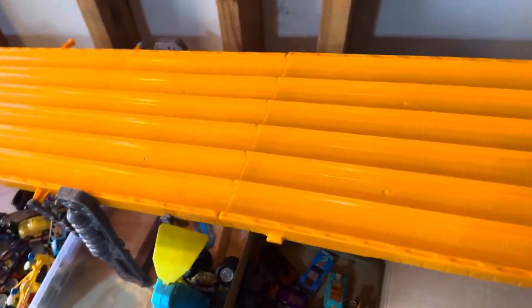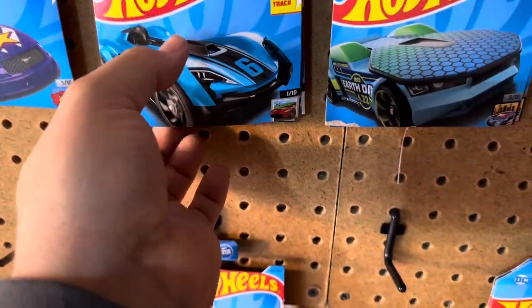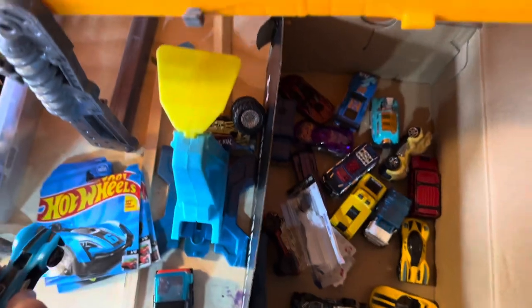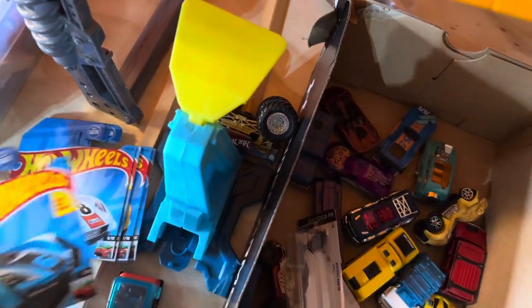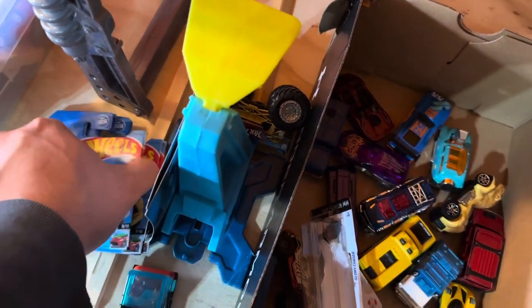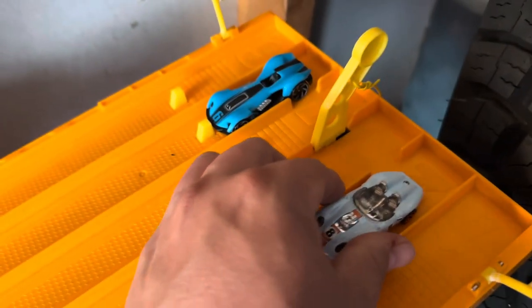I think we need to do a Roadster race — Roadster race only. I've got all the Roadsters here. We're going to do Blue Car, it's the Roadster Bite. We'll throw him in lane 5. We've got a bunch of those Roadster Bites. This guy is the Glory Chaser. We'll put Glory Chaser in lane 2.